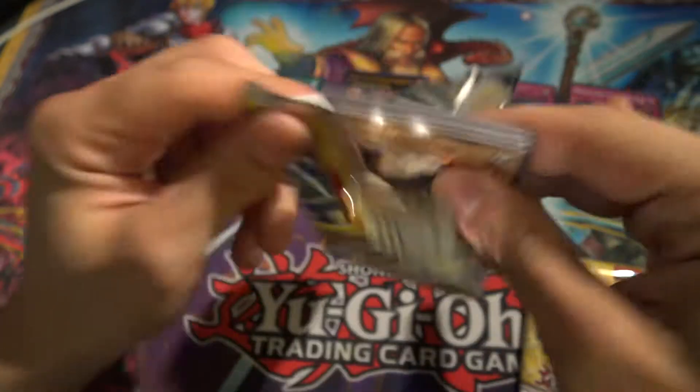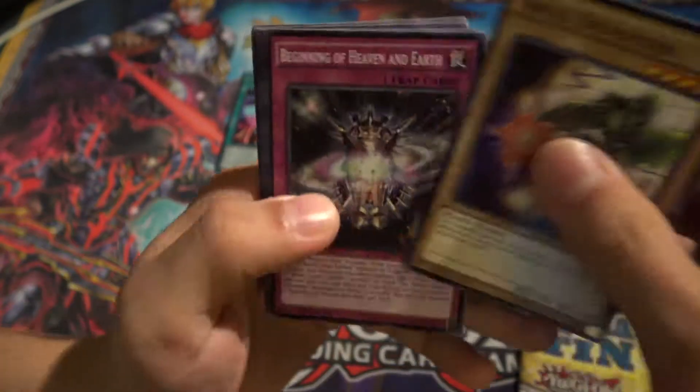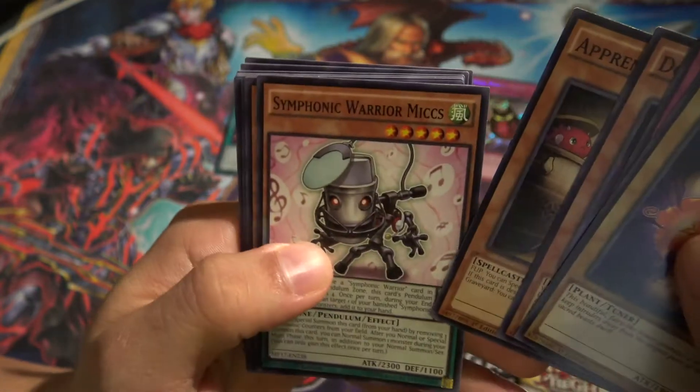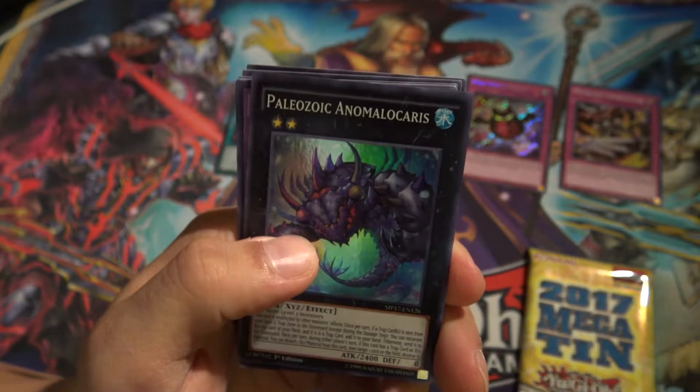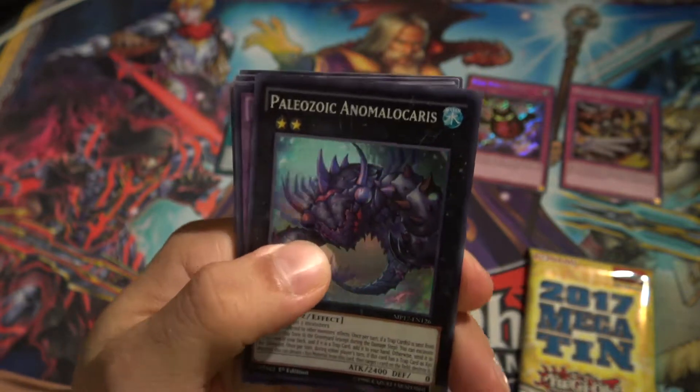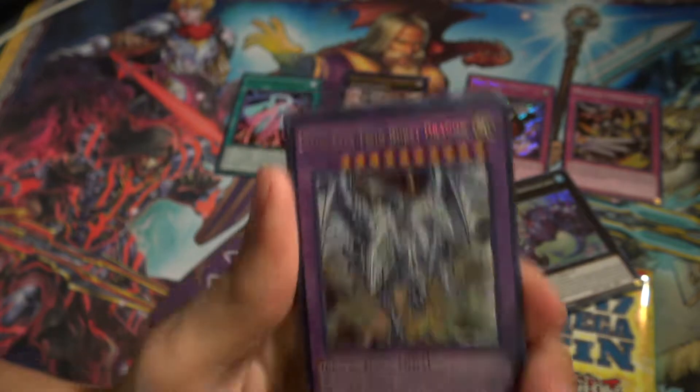On to the next pack - we got angel trumpeter, doki doki, apprentice piper, symphonic warrior, the panda, and then a paleozoic, a malacar, and Blue-Eyes Twin Burst Dragon.